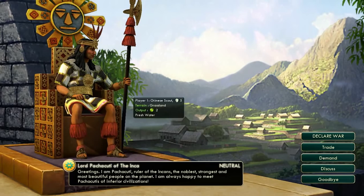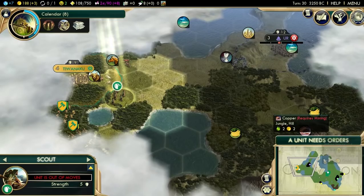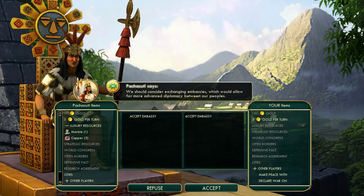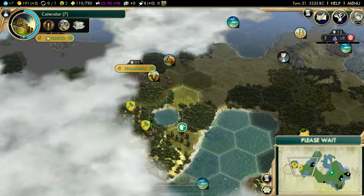And we have Mr. Pachacuti, which I've also heard I pronounced wrongly. The Inca - they're actually a really good civilization. In most games I see this guy, he does really well for himself, especially in a game with a lot of hills. I believe I played with World Age set high in this game, so there shouldn't be that many hills around, which is actually good because the Incas are really good on hills. I can get an embassy with him, actually.